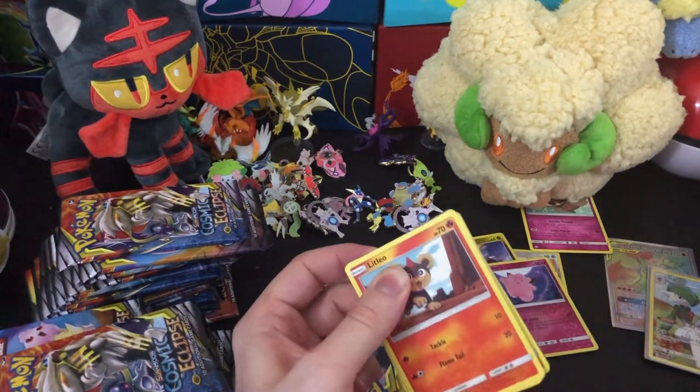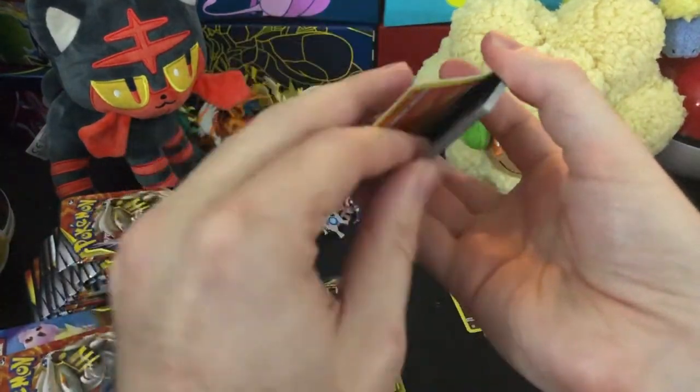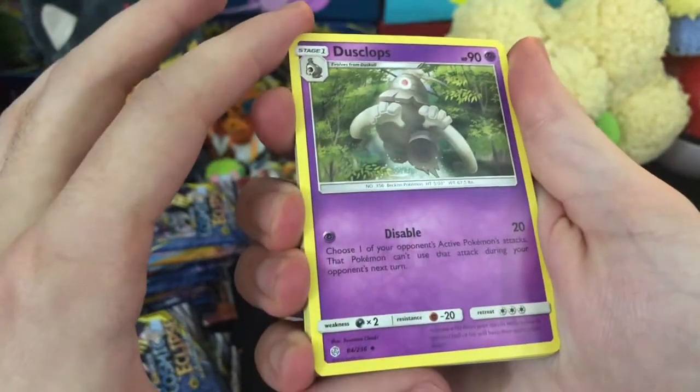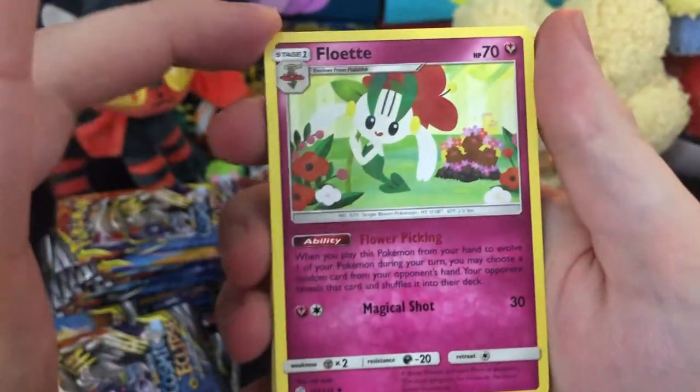Rainbow Rare in the second pack — it's going to be tough to beat that for the rest of this, but maybe we will though. Who knows? Dusclops, spooky mummy man. Larvesta, the fire bug boy. We got Floette.